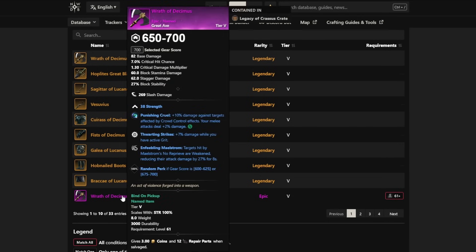The Wrath of Decimus comes with thwarting strikes and enfeebling maelstrom locked, and strength locked — different from the armor pieces which come with magnify. Thwarting strikes is currently not really in favor because 300 CON isn't what most builds run, but perks change over time and metas return. In a meta where thwarting strikes is effective — which is absolutely possible — this will be a very good weapon, and enfeebling maelstrom makes it very useful especially in wars.